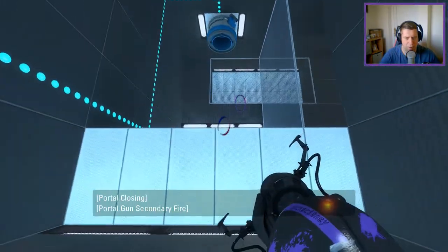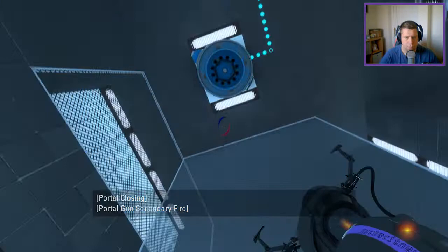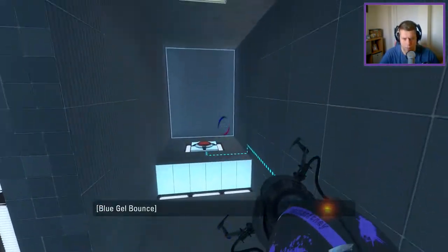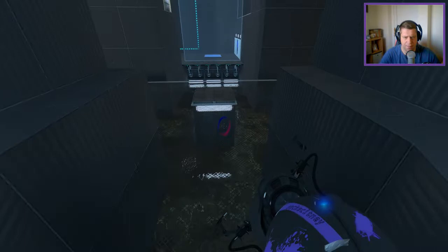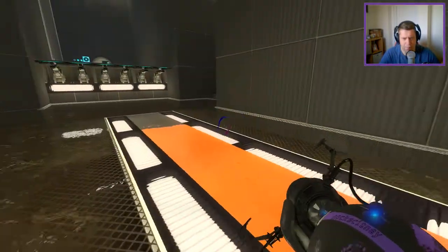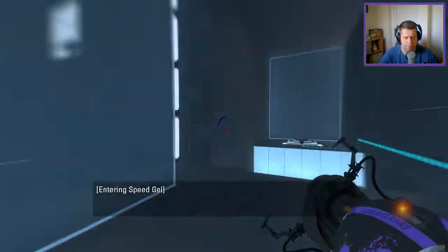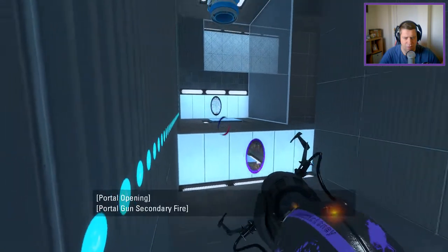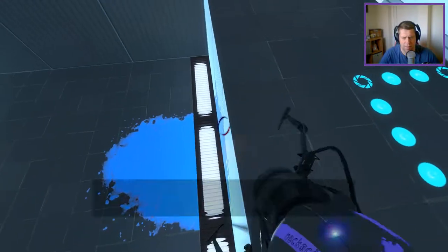Okay, so this is kind of to stop us from holding portals, I guess. I had to guess — yes. Now we're going to use the speed gel's momentum so that we can then fling across to the other side here. Actually, no, it's not an issue because we can put the gel here and here, just for argument's sake.